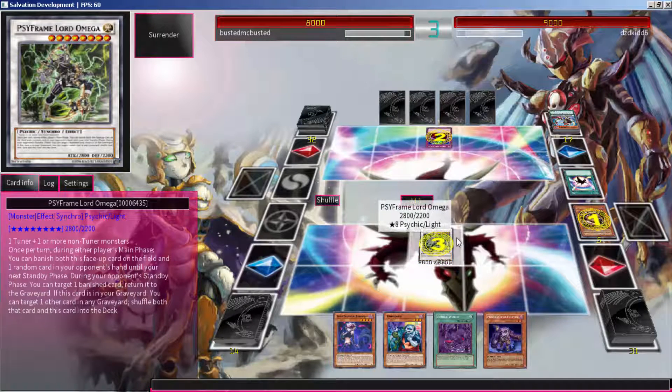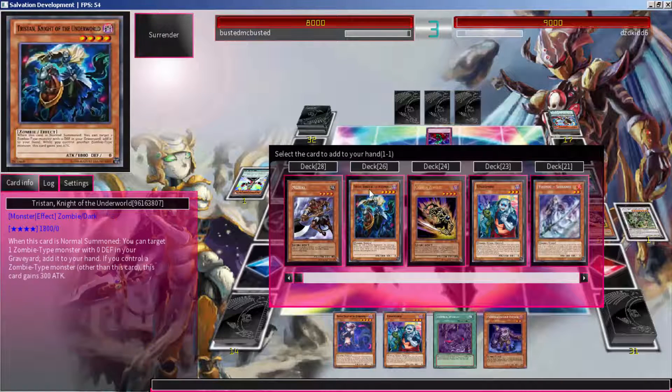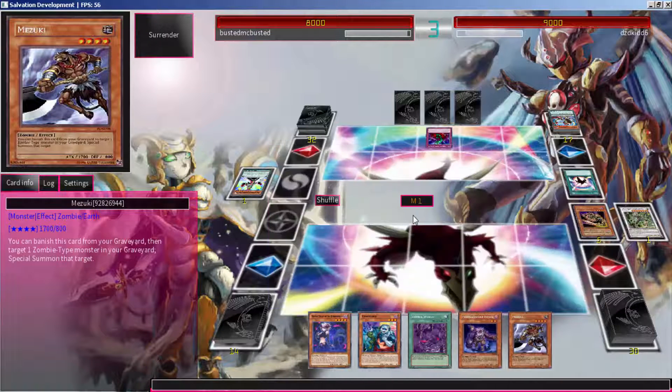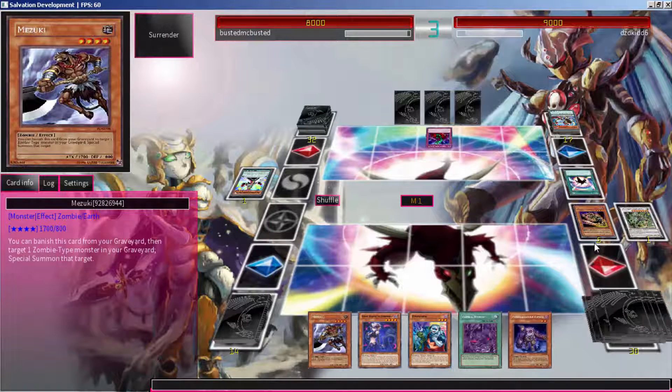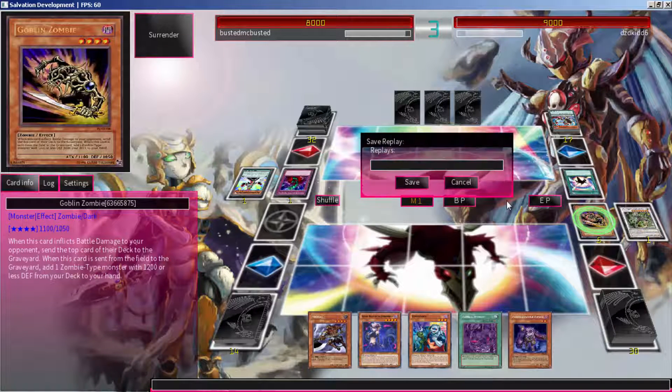Getting it into the graveyard without stopping or hurting your plays is pretty much the only issue. I mean, you can ditch it with Phoenix Wing Wind Blast or a Zombie Master or something, but sometimes if I ditch it with Uni-Zombie I can't really do anything with it — as you can see I just lost connection right there.